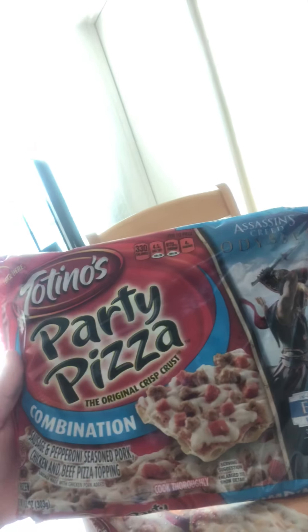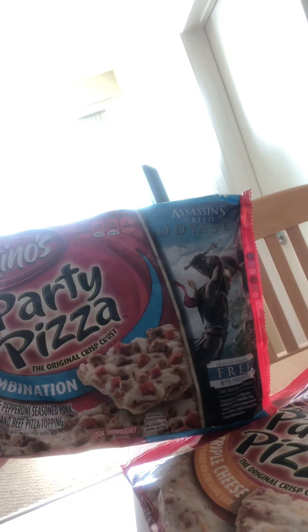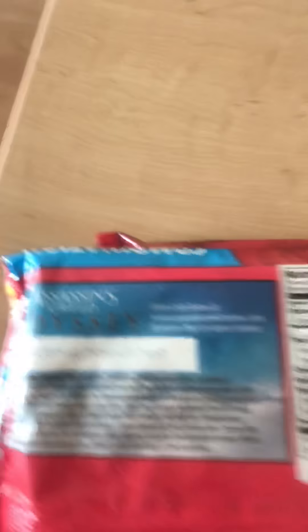You just flip it on the back. This is for the Ram Axe. And now these are the ones that are going to get you the other weapons — they are just regular party pizzas by Titino's. Once again, you're looking for this on the side. You need to see this, or it's not going to have a code. Just like the other one, flip it over — boom. Put that code into your computer after you log in and you'll be good.